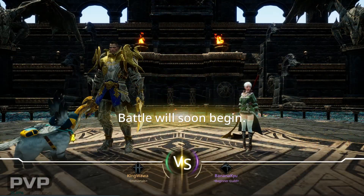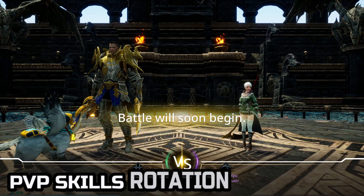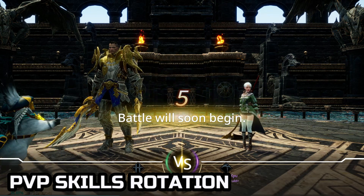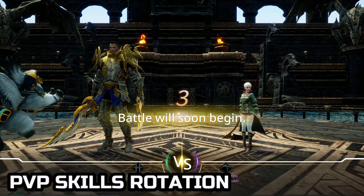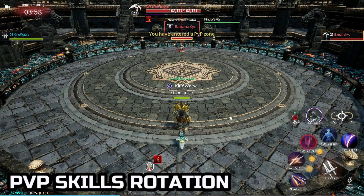And next is the PvP skill rotation. You might think, oh no, my enemy is a sight user — I would never win against them. But that's where you're wrong. Us Dual Blades users are assassins, so you shouldn't fight head on. Our main goal is to use the Shadow Mild and Assassination combo 3 times in a match.